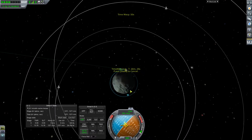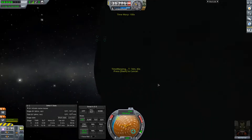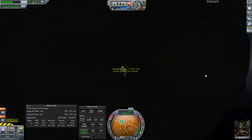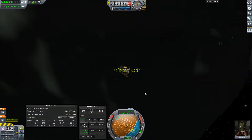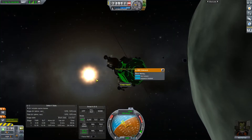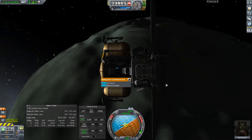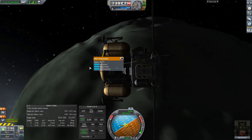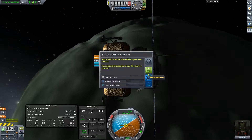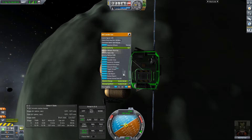We'll warp to about there and wait for that. But once we're in the sun, we will run some experiments and collect more data that we can bring back to the research center. It may not be this little trip. Yeah, because if this docking port can't connect to the other docking port, that's just going to be very annoying.